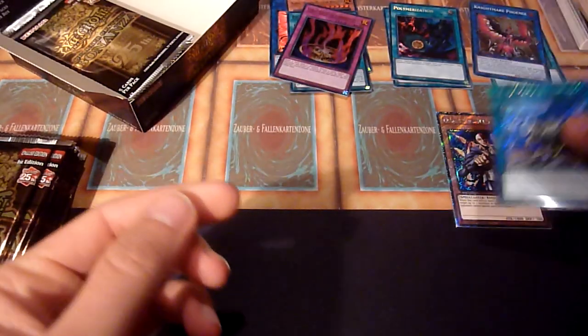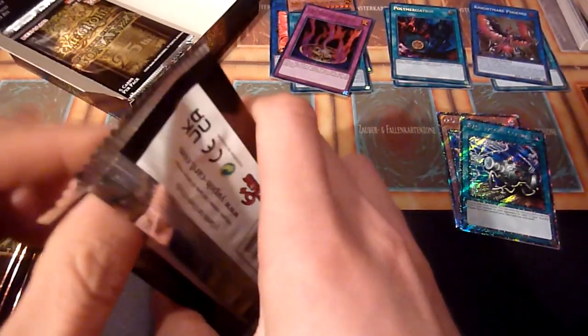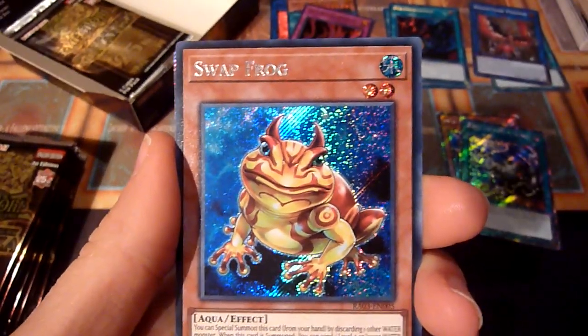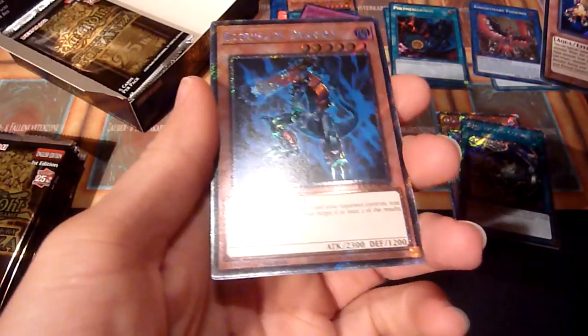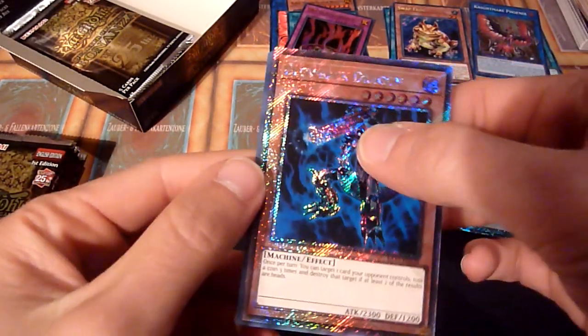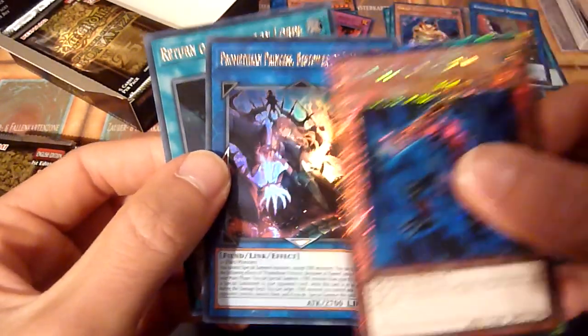That's Labyrinth of Nightmare and Magician's Force - the sets which my first two nostalgia cards originated from. There's a Seeker of Sinful Spoils - that's a decent card, let's put it aside. Swapfrog secret rare, and oh, Blowback Dragon - that is another platinum secret rare, a card I use in my machine code deck. Promethean Princess - I think she's a decent card too.